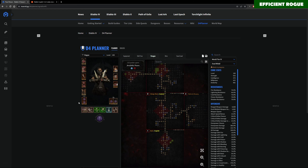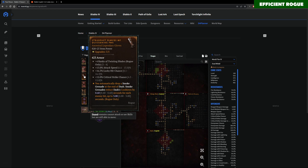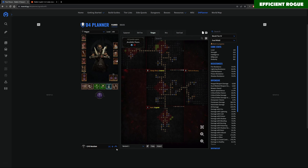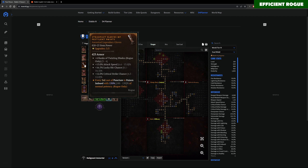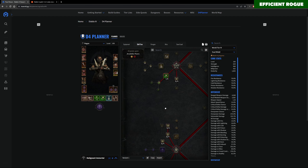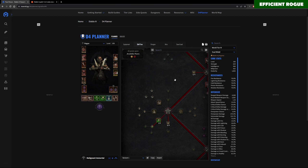On the two-handed weapon, you always want the Aspect of Corruption — it's the best aspect for your crossbow. On gloves, since we're losing Quickening Fog by swapping the ring, I need to place Pestilent Points on the gloves instead. We also keep Disobedience and Might on our defensive gear. Because we no longer have Quickening Fog, we're not playing with smoke grenades anymore, so I'm removing Smoke Grenades from the skill bar. I'm also removing Subverting Poison Trap and spending those three freed points into Siphoning Strikes, since this dungeon will be very challenging and an additional healing source will be very helpful.